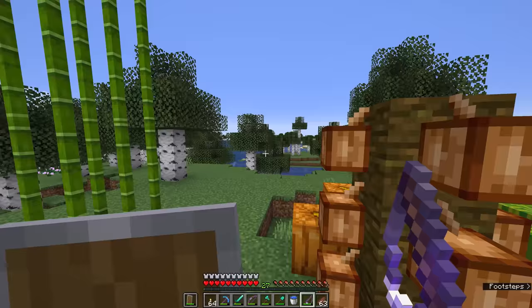And what do you know — the first thing we fished up was an Efficiency 3 and Power 3 book, so it's not impossible to get treasures with Lure, it's just maybe a little less likely. But this fishing rod is still going to run out of durability pretty fast since it doesn't have Mending or Unbreaking, so I'm still on the lookout for any other fishing rods that come up that will hopefully improve our chances here.